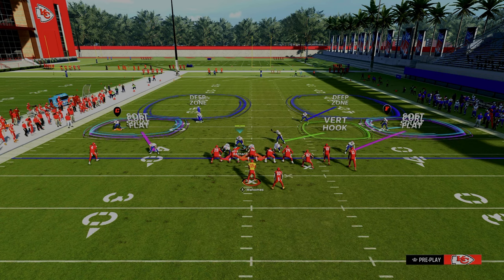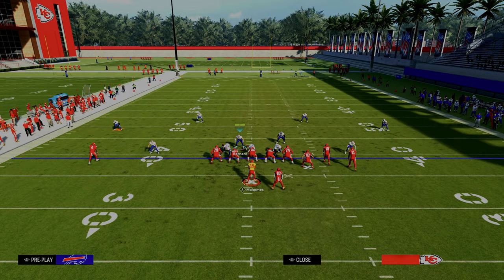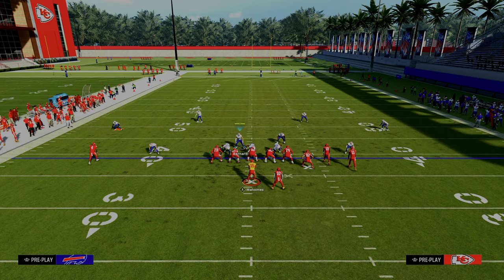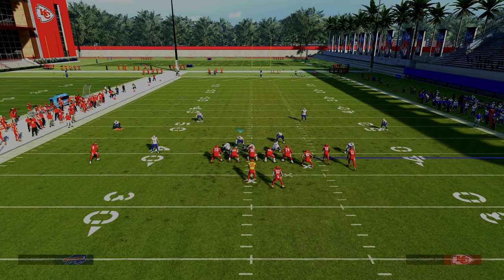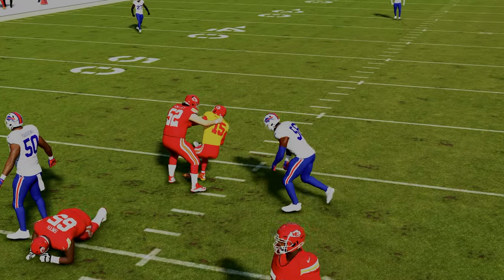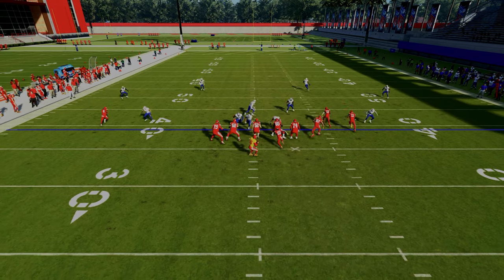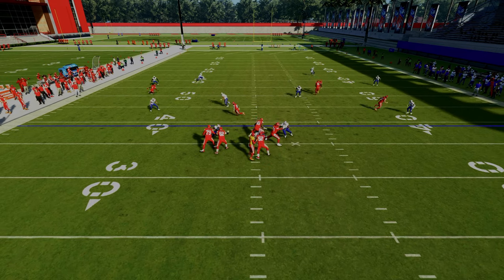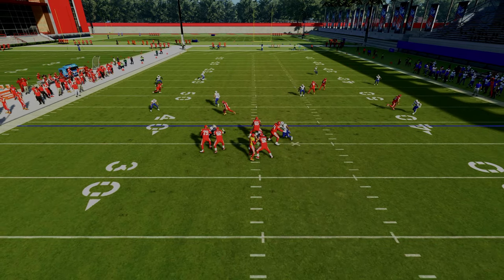If you wanted to, you could shade underneath before you purple those slot corners, which would make that vertical hook play a little bit more underneath. Let's show this against the most famous route combination — the flood concept. As you can see, we're just looking for that underneath stuff and we take that. We get a pretty quick shed, which is the beauty of three-man pass rushes this year — I actually think most people have really undersold how good the three-man rush is in this game. We're able to cover everything to the right side of the field — the running back runs himself into the flat defender and we're basically able to rotate back to the end route.